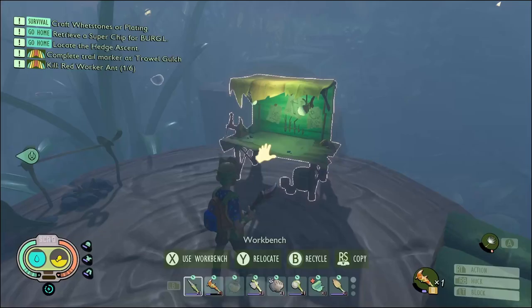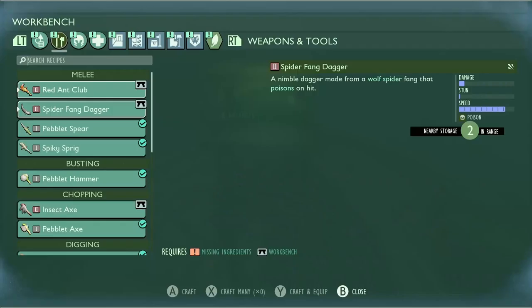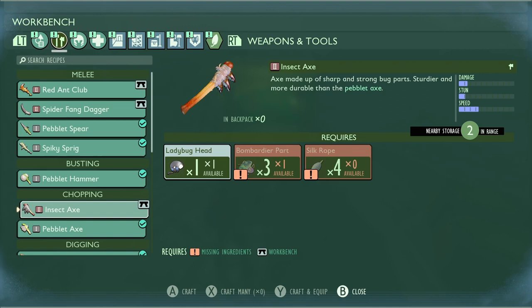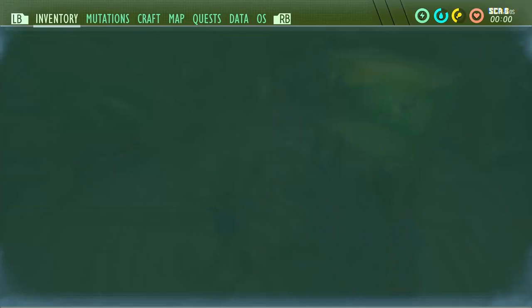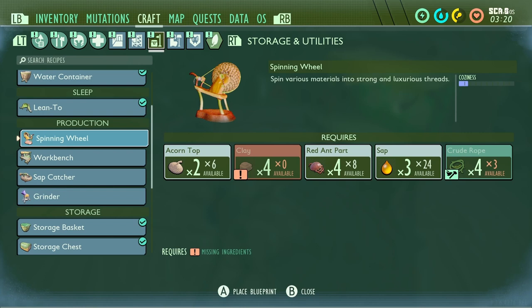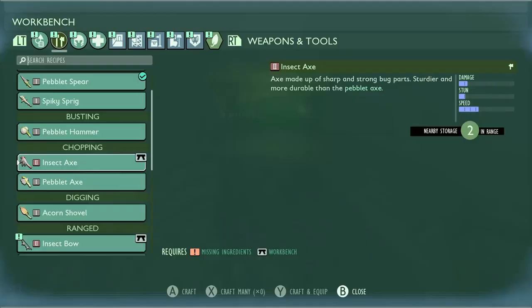Quest-wise, we've got a trail marker at Trowel Gulch and some red ant workers. What I really wanted to get done in this video is the insect axe, which means we need to go kill some bombardier beetles — probably one, maybe two. And we need four silk rope, which of course means we need the spinning wheel. I am short on clay, which should not be a problem.